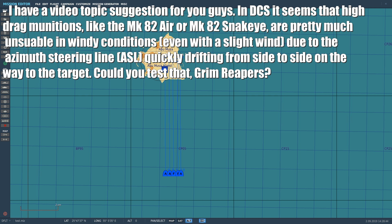I've left this one to near the end because I've really struggled to understand what it means. I don't remember ever seeing anything like this, so we're just going to go test it out. I'm pretty sure it's not a thing, but we'll go and see. He's talked about Mark 82 AIR and Snake Eye, and he hasn't said what airplane. Due to the azimuth steering line — basically all modern WCS aircraft have those.